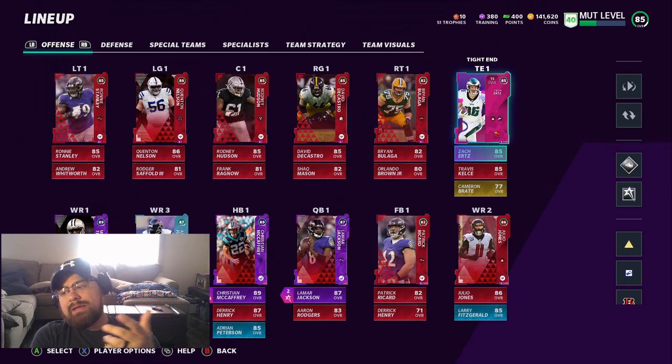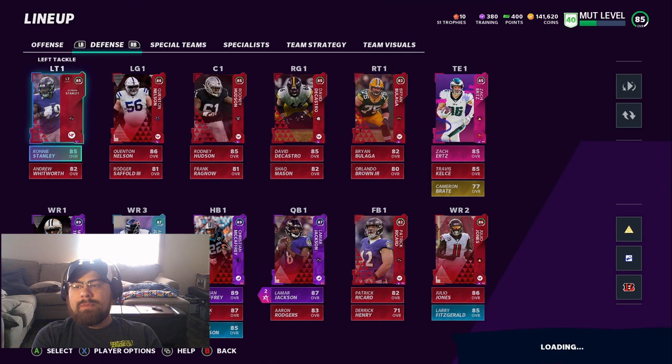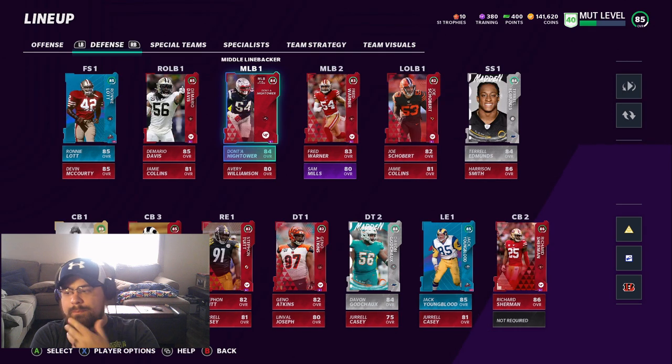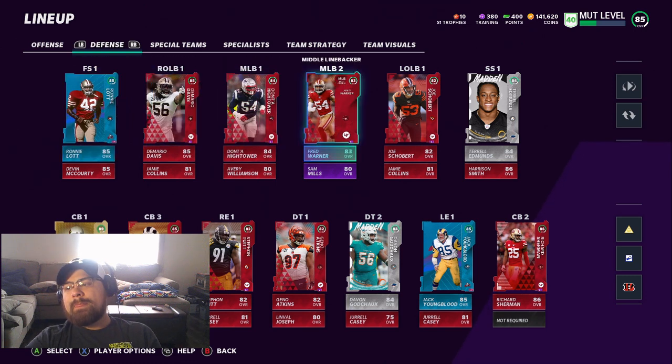I chose Zach Ertz as my rivals player instead of Big Ben because I have Lamar and you really need that mobile quarterback. If you don't have a mobile quarterback, you're almost dead in the water sometimes. The offensive line looks pretty decent. On defense, I'm pretty happy with it. I'm using Ronnie Lott and Jack Youngblood. You do want to make sure you have Sam Mills somewhere in your lineup — he doesn't have to be playing, he just needs to be in the lineup.